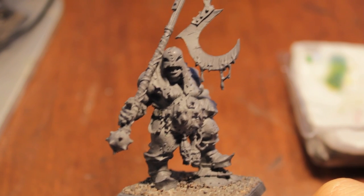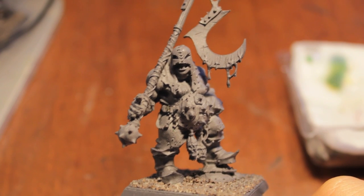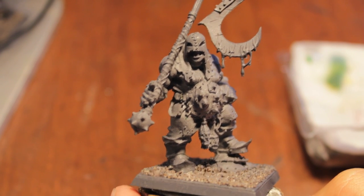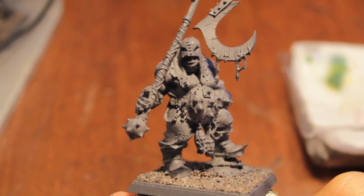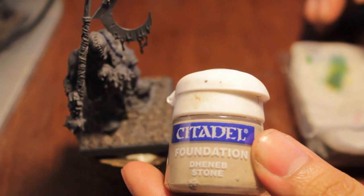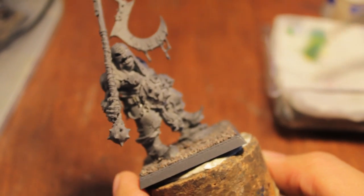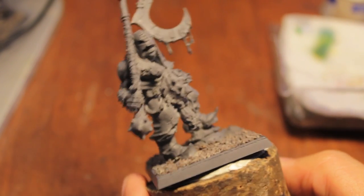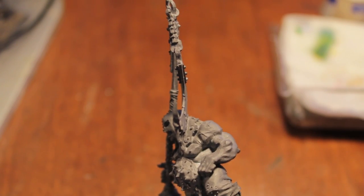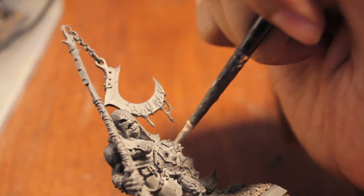Okay, Bragg the Gutsman, here we go. First thing we're going to do is we're going to paint his skin because we're going to give him a very pale palette kind of flesh tone. We're going to be using your favorite color and mine, the Denep Stone. Now as much as I love the fluff for this guy, the model is pretty cool except for this — look at this. Bendy. Finecast.